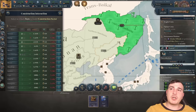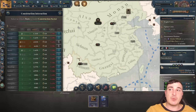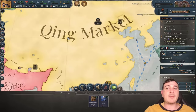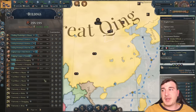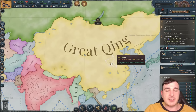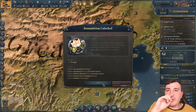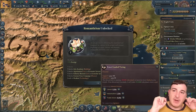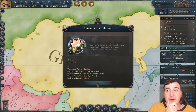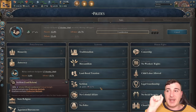We essentially want to eventually max out construction sectors in the states where we've already built them, then as we build more construction sectors we build more iron mines, tooling workshops, and so on. The best way to snowball as Qing is to have a little bit of sacrifice at the start of the campaign, then once you have a massive production base you're essentially unstoppable. After landed voting passes we'll go for agrarianism.